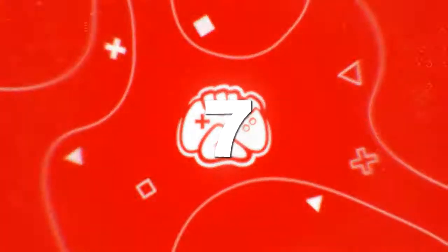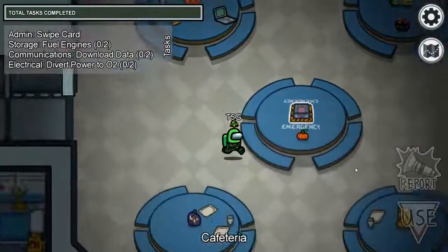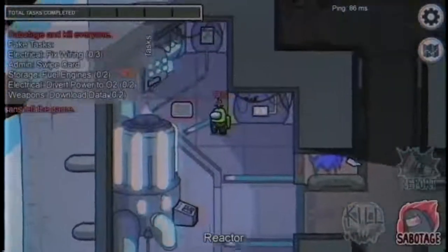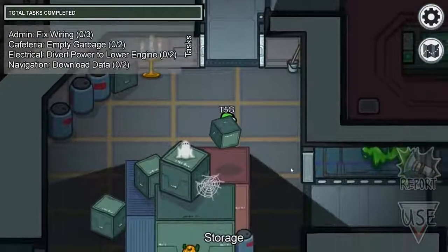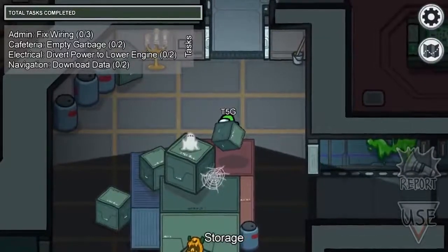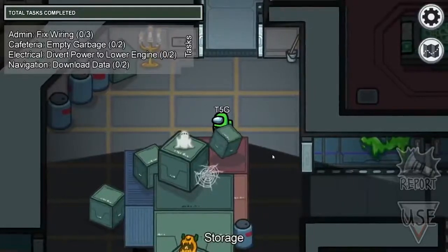Number 7: The Low Gravity Box. Back on the Skeld, you might have wondered if there were any hiding spots. Over in storage, there's a low gravity box floating around for a small amount of time and you could hide behind it before it moves out of the way. Hiding behind it for those few seconds could really help you catch an imposter in the act, or hide from one trying to kill you.